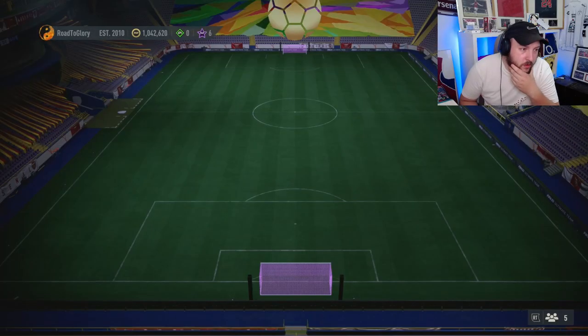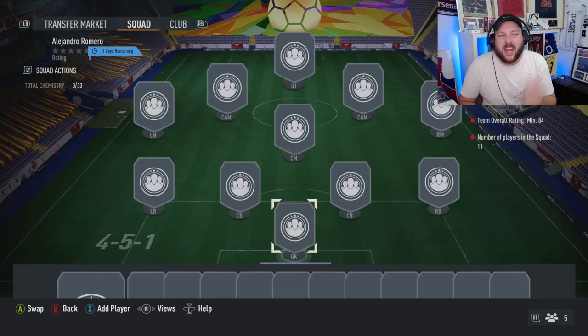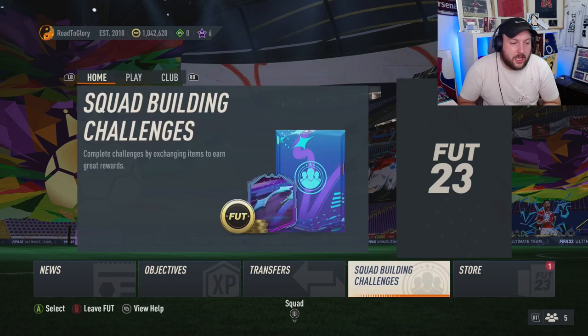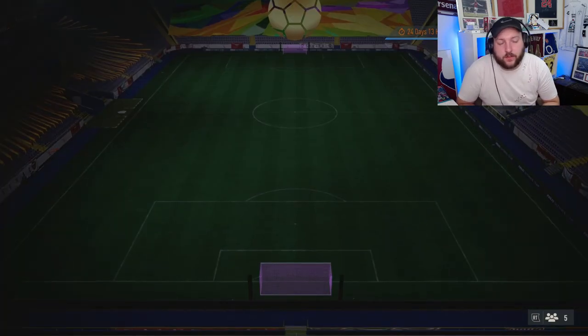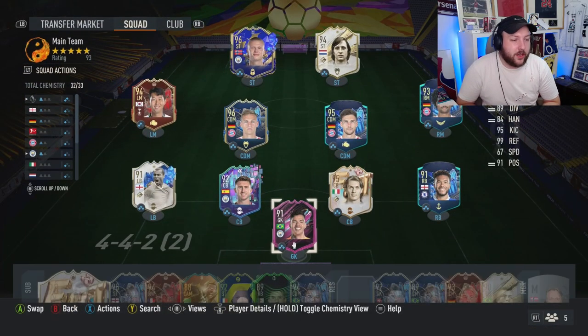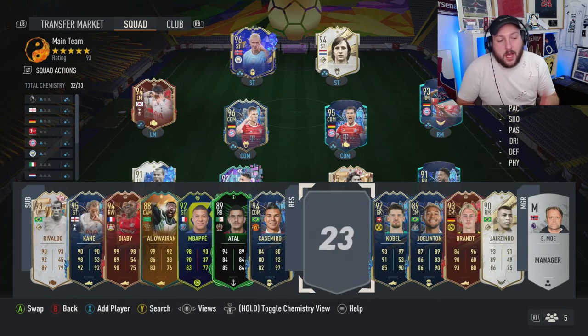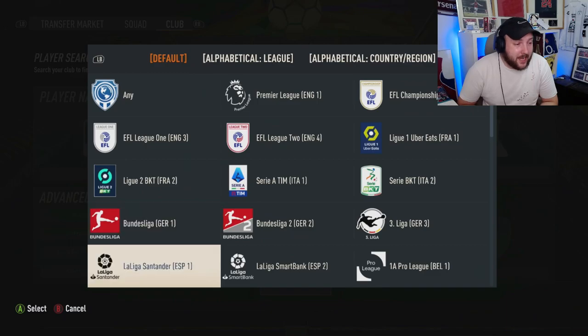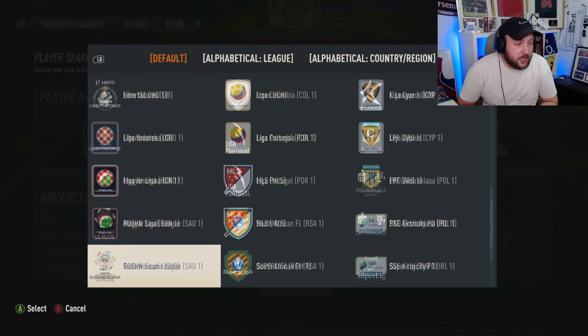The player you can use requires an 84-rated squad, so it's not too bad. If you don't have an LR player or if you don't have Al-Jabber, for example, you can go down here, press X or square, then press Y or triangle. When you go to Leagues and scroll down you shall see it.